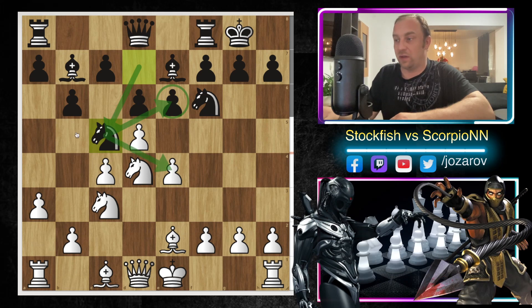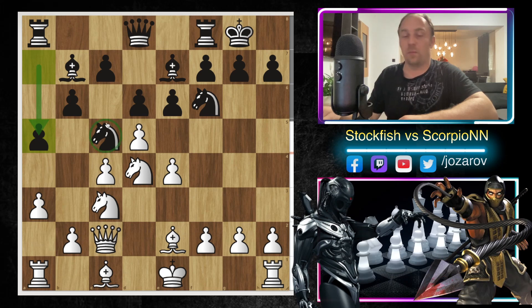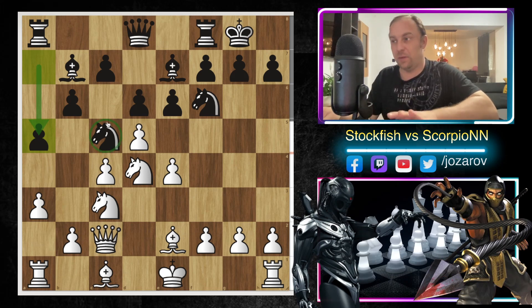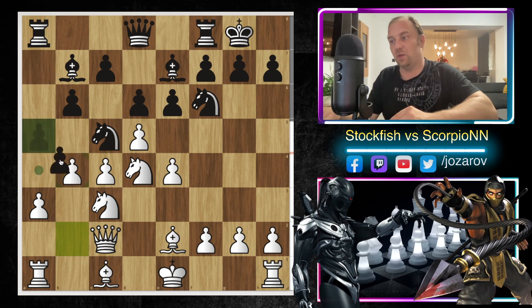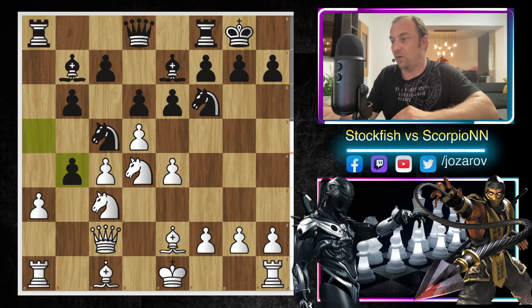After Knight to d4, Scorpion tried Knight to c5 — which first defends the e6 square but also comes with a counter-attack against the very weak pawn on e4. Stockfish played Queen to c2. Then a5, fixing the knight, because from Black's perspective we want to keep the knight on c5 a little longer — b4 is not available since after captures you lose the rook.